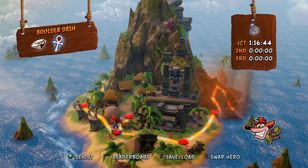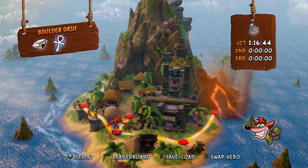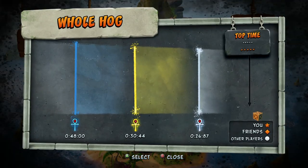G'day mates, welcome back to Relicrons. My name is Jackdick and today we'll be looking at the 14th level in Crash 1, Whole Hog. The Platinum Relic for Whole Hog is 26 seconds and 87 milliseconds, so let's get into it.